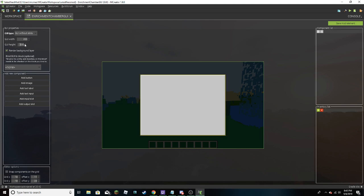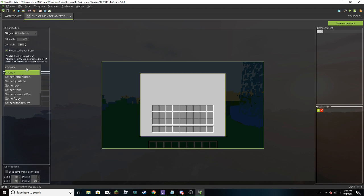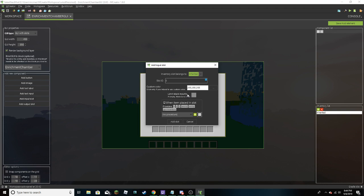So that's what the GUI will look like when you open it. We want some slots, we'll show the inventory. We'll have an energy slot - you put energy into it, you put in something, and it enriches it. So one energy input. Add an input slot. In order to have it, it wants to have at least one inventory.